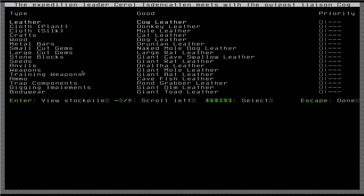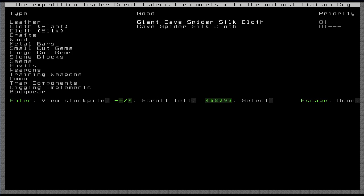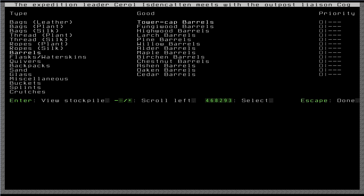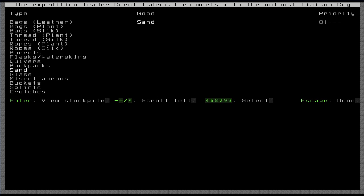Actually, I probably shouldn't dismiss this just yet. What this screen is here — this is the outpost liaison. He is kind of an agent who will find out what kinds of goods you want when the next caravan comes. So if there's something that you're really lacking, let's say you embark on an area that doesn't have any sand and you need sand to make glass — you could come find it on this list and give it a high priority, meaning that's something you really want to trade. So here's sand — I can use my left and right directional keys to change the priority up here.